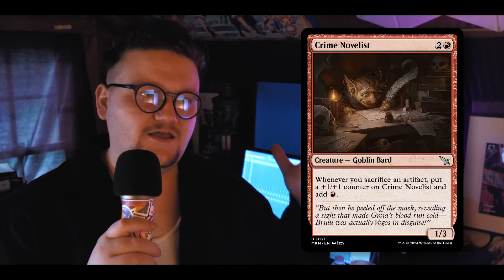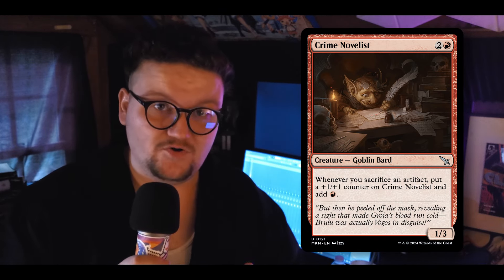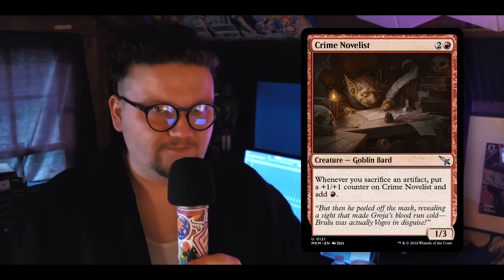The last specific mana ramp note: Crime Novelist is a new card. It does ramp, but it can also take over a game by becoming huge and giving you tons of mana. I don't really have combos, but you can dump it into a ton of bombs. It's a win con that's also mana ramp. All of our treasures, clues, and everything we crack turns into a floating red mana and makes our little guy bigger.